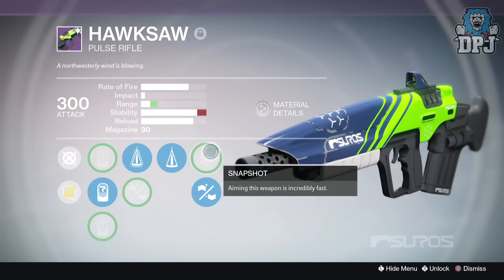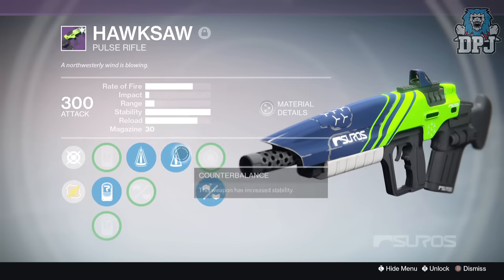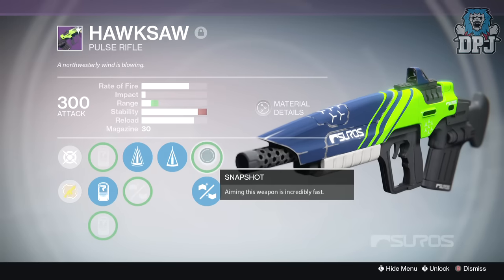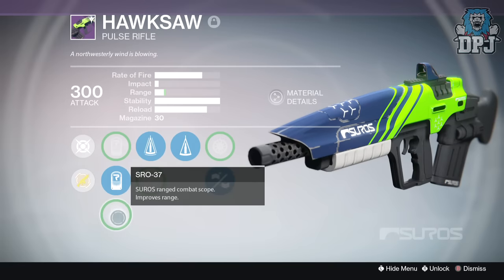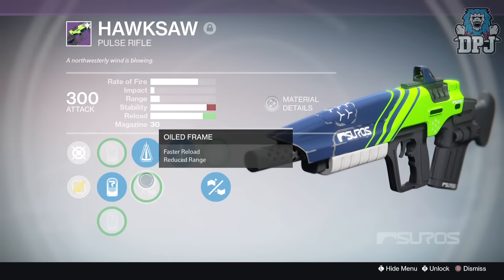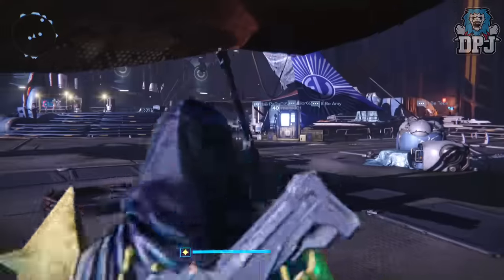I'd probably put Snapshot on it to reduce the stability just a bit - it doesn't need max stability, it needs more range at this precise moment. So I'd probably put back on Snapshot before using it, and use that scope as well because you get more range, and range is very important. But yep guys, that is what I got from 15 legendary engrams - nothing great whatsoever.